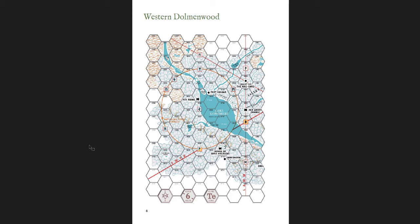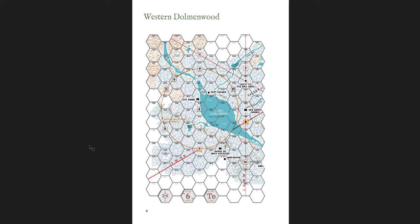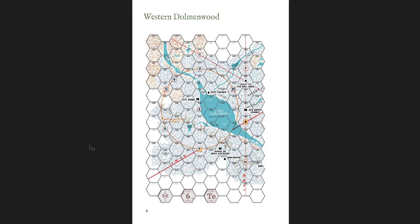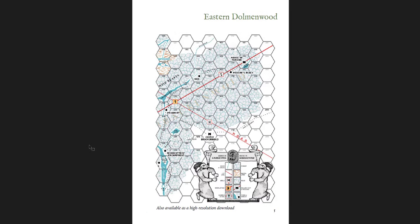Here's a map of western Dolmenwood and then eastern Dolmenwood. The new maps are very similar in terms of their shapes and where things are, but a lot of the details are different and certainly the aesthetic style is different. I like these a little bit more than the new ones, simply because this gives me an old school nostalgic vibe, which I'm always a sucker for. Here's the Mossdwarf, which is a race class — I think this is for Labyrinth Lord, BX D&D.